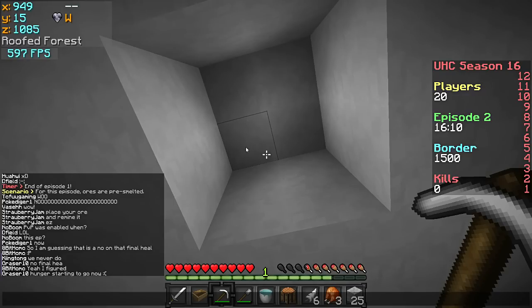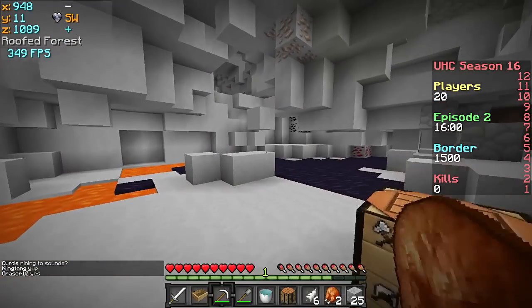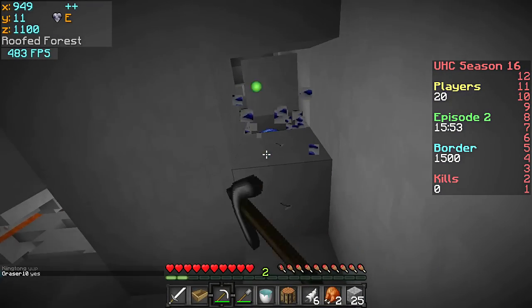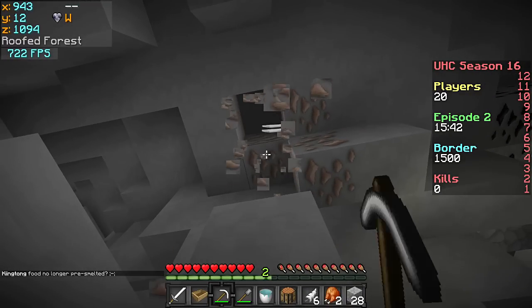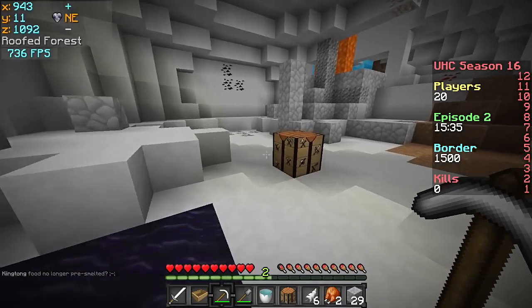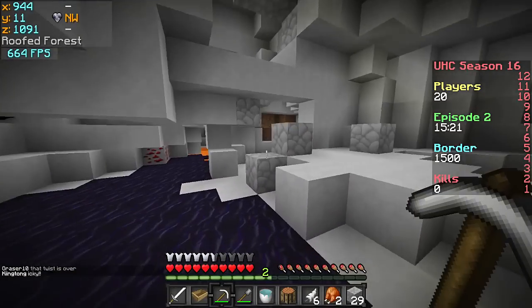Ores are pre-smelted — wait, that was episode one. Oh wait, first episode was cut clean and second episode it's the ores? Because I just found iron at episode two. I get it — it's cut clean right now, but for the ores food is no longer pre-smelted. I generally know this cut clean thing as both food and ores. Good, we got some iron — let's get out of here and go mine that gold back.